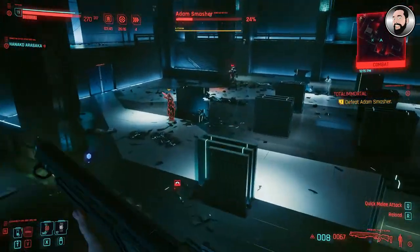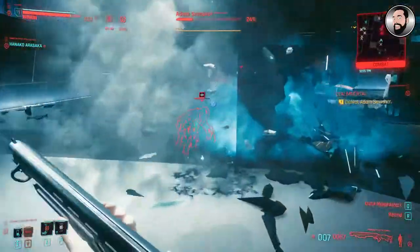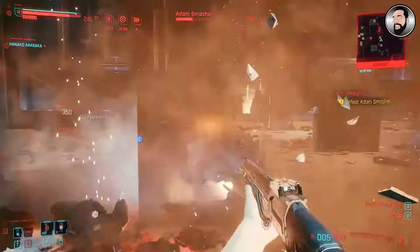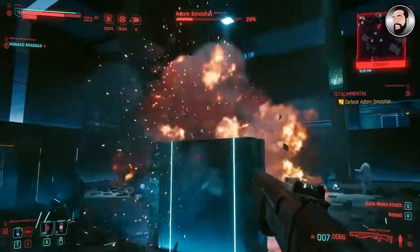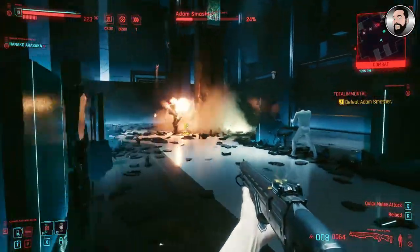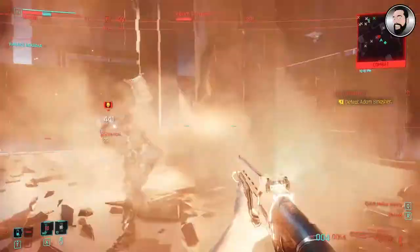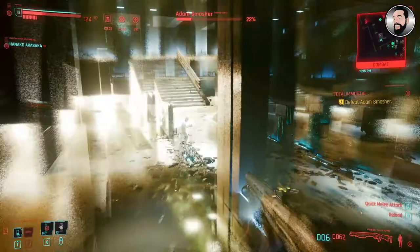I've run out of EMP grenades at this point and now I'm using flash grenades. The great thing about Adam is that not only is he mainly all robot, but he's also partly human, which means his eyes are human — allowing you to use flashbang grenades to temporarily blind him. I found that to be quite efficient in this particular battle.